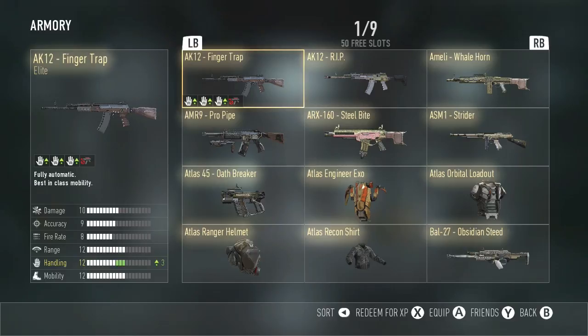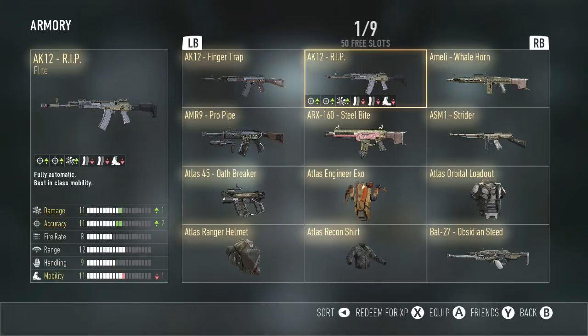First off, we have the AK-12 Finger Trap. This one I was actually using before I got the Rip, and I was actually doing pretty good with this. The only downside to this weapon is you can't put attachments on it rarely. Next, we have the AK-12 Rip. I love this weapon. I got this about a week ago. It sucks because there's less magazine size, but overall it's a pretty good weapon.